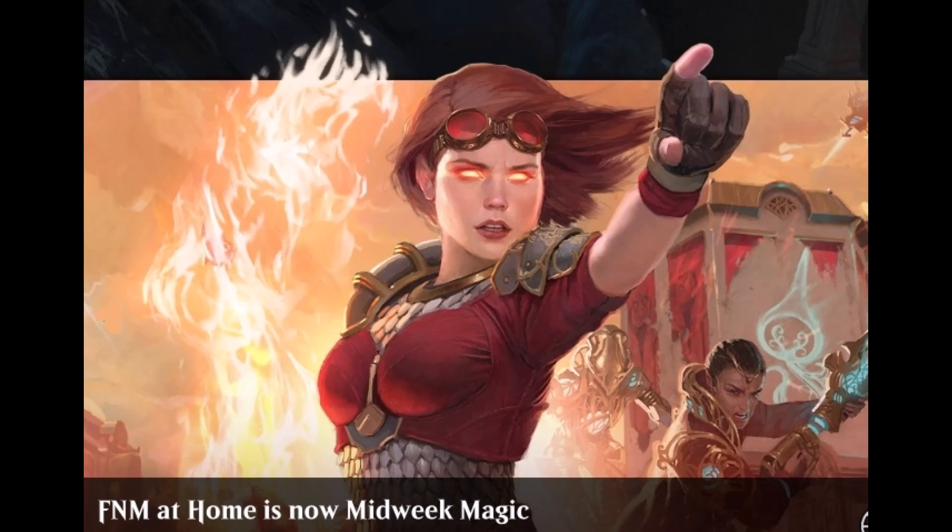Mono Red is ubiquitous in every single format, and it almost always has at least three versions: one being a very aggressive, hasty, creature-based deck; the other extreme being an almost entirely spell-based Mono Red Burn; and then kind of a shifting midpoint of efficient, aggressive creatures and the most efficient burn available in the format, also known as Red Deck Wins. This format is no exception whatsoever, but I'm not sure that any of the new red cards released in Explorer Anthology 2 have earned my wild cards yet. Stay tuned.